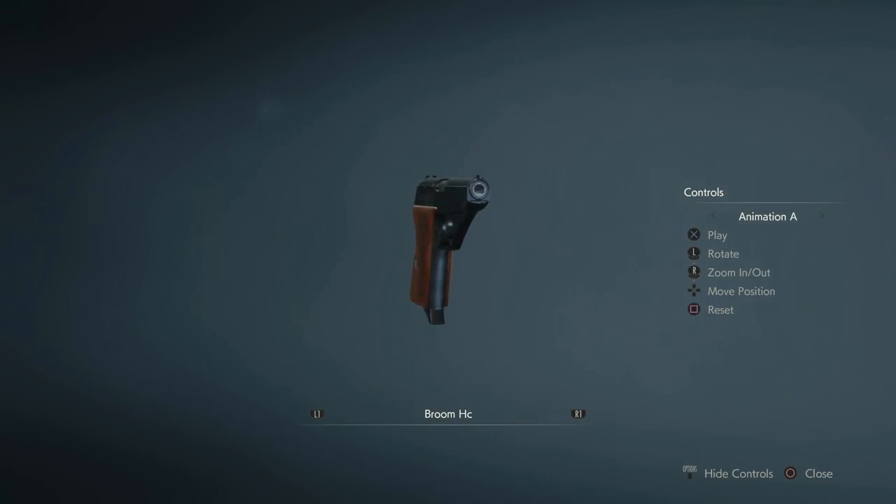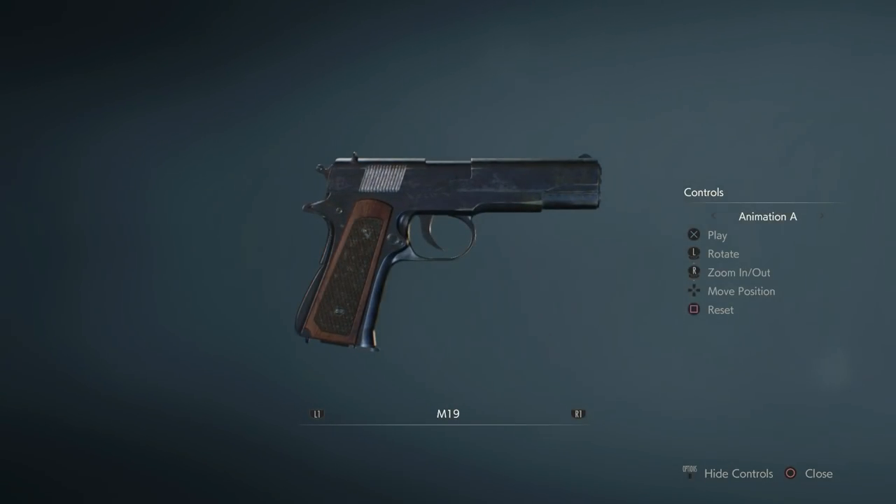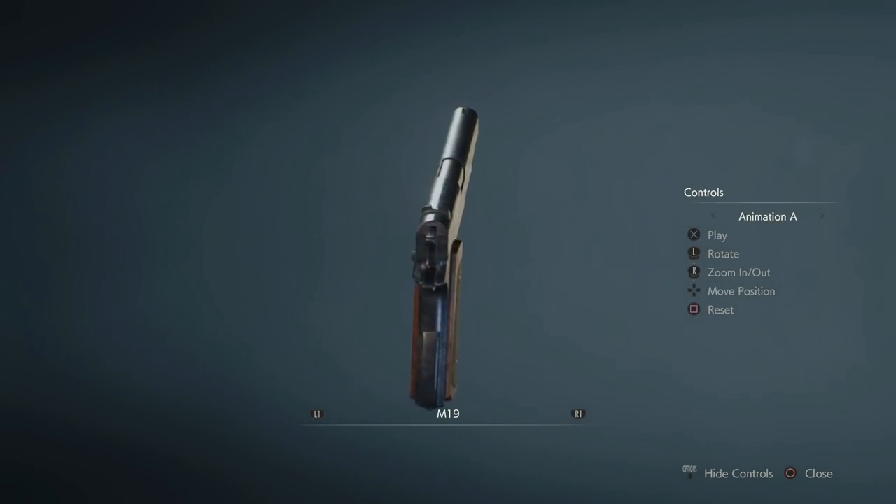Saying all of that, there are two character specific places for two of the upgrades. This is because Leon and Claire take different paths when leaving the parking garage and there is an upgrade on each path.